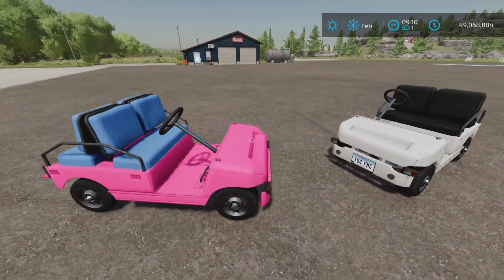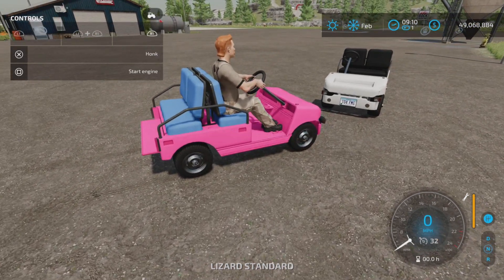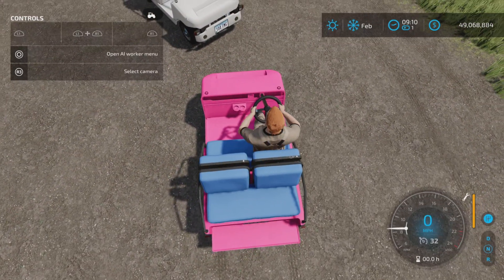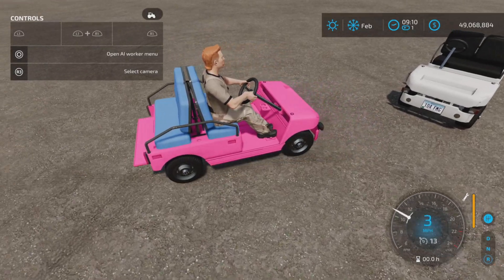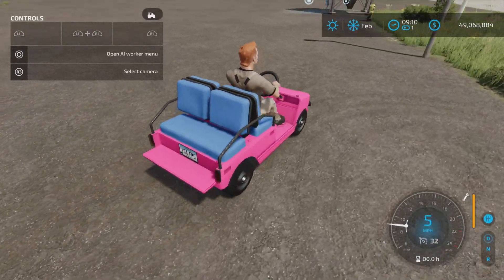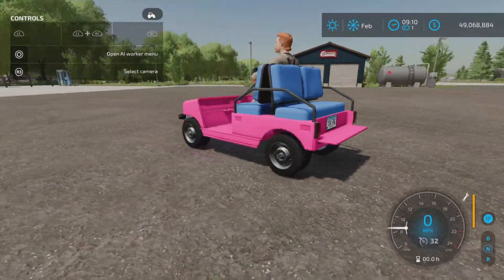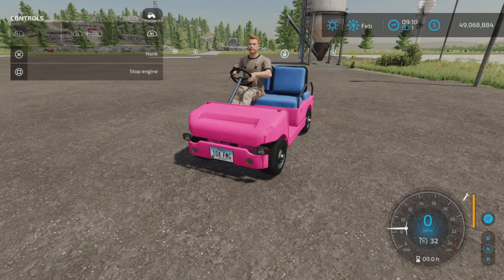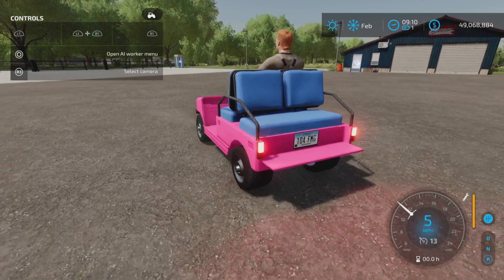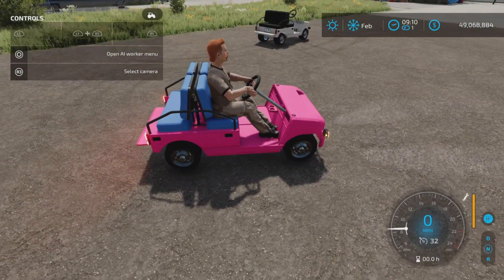So let's hop in and get our help window on. Start the engine. You can see it's a right-hand drive, which is not North American. Even golf carts here in North America are left-hand drive. So that's interesting — must be a UK model. We have lights, we actually have signals, no reverse lights, and we kind of have brake lights. Signal lights. Horn.